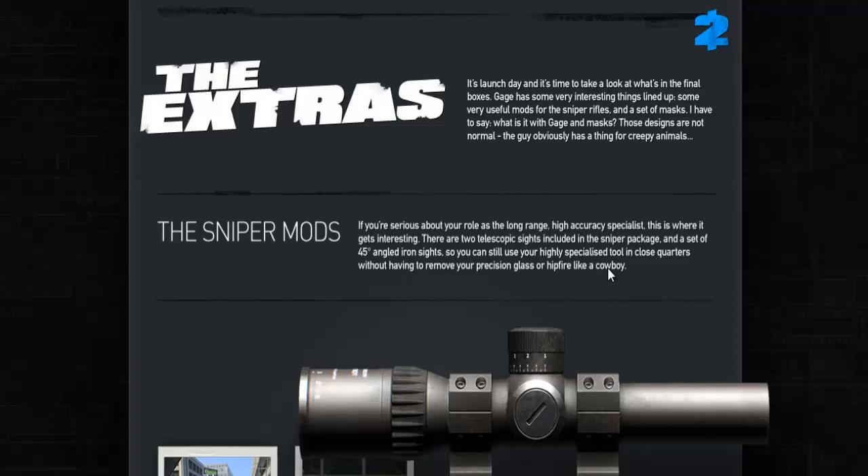Gage has some very interesting things lined up — some very useful mods for the sniper rifles and a set of masks. What is it with Gage and masks? Those designs are not normal. The guy obviously has a thing for creepy animals.